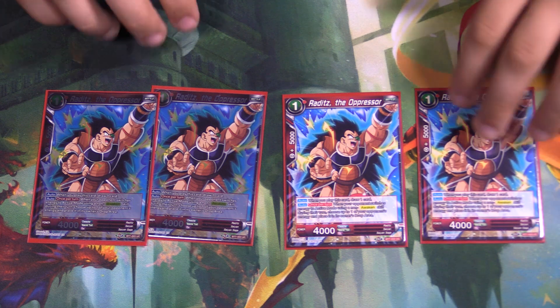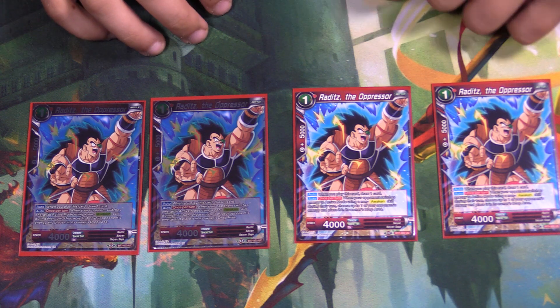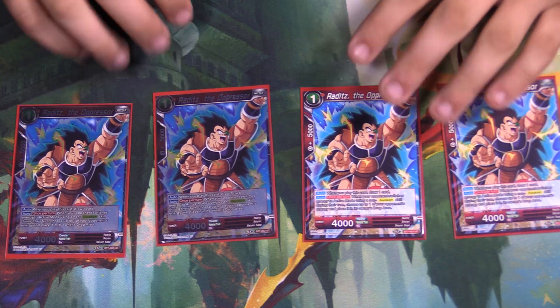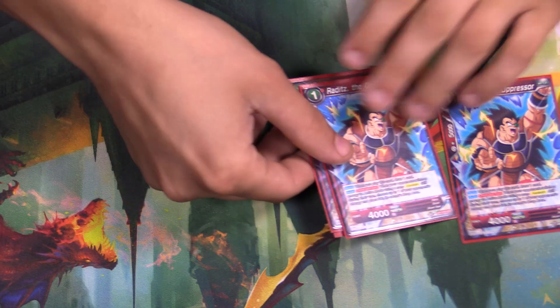Last but not least, Raditz. I was debating a three-two or three-one split with Calming Raditz, but you're already so red-focused that it made more sense to go all four. If you don't need it, you charge it and later combo with it. It shuts down those cheaty Janemba decks — they don't get to untap their things and they're just tapped out, so you kill them, and they have to rely on their sparking skills to deal with you.